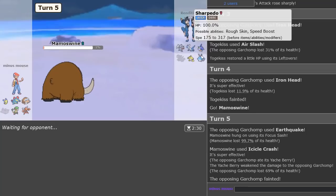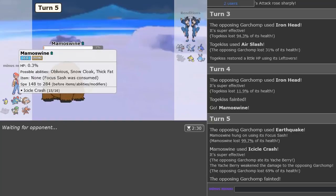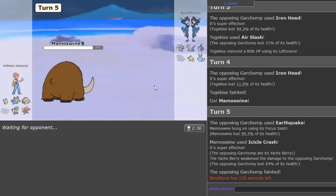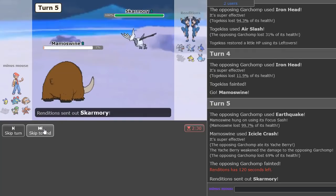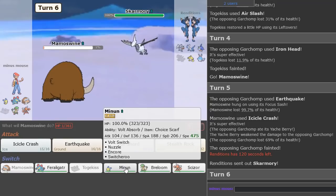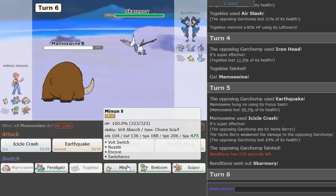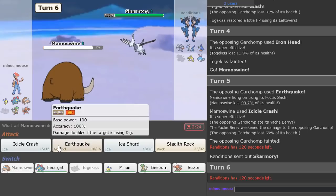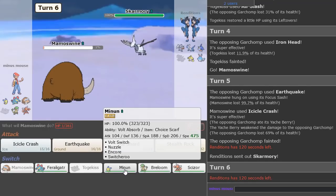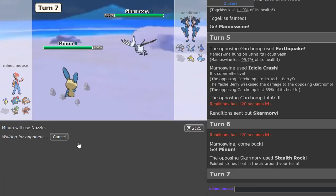Into Mamoswine — Icicle Crash is my best play. Yep that's gone. He was Yache Berry so Ice Shard would not have taken it out either. Getting rid of Garchomp is great for Minun. He underestimates the power of Minun — as you'll soon witness with your own eyes. Minun is going to be powerful. Jirachi is probably Belly Drum. Breloom looks really good here, Scizor looks good here, Feraligatr could potentially be good depending on sets. Skarmory is in. Going Minun — if he wants to get Rocks up that's fine. I'll Nuzzle here. Got the nice little Paralysis.